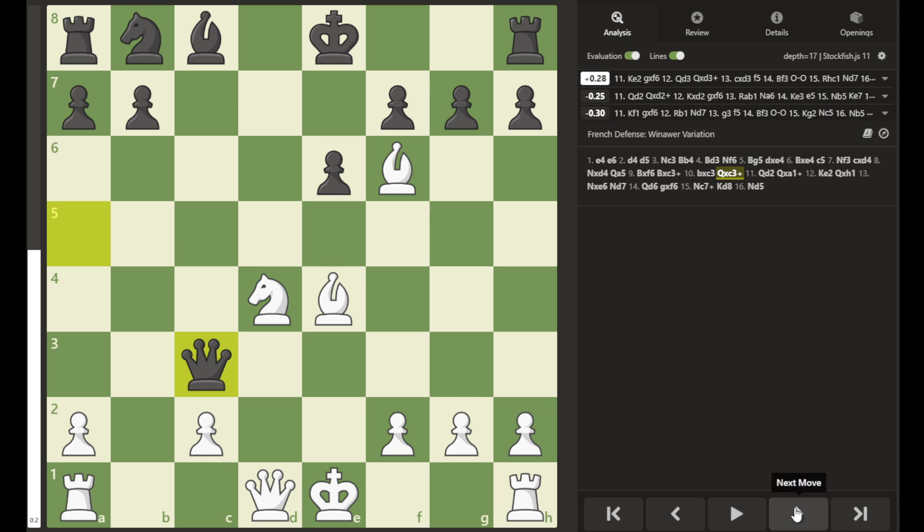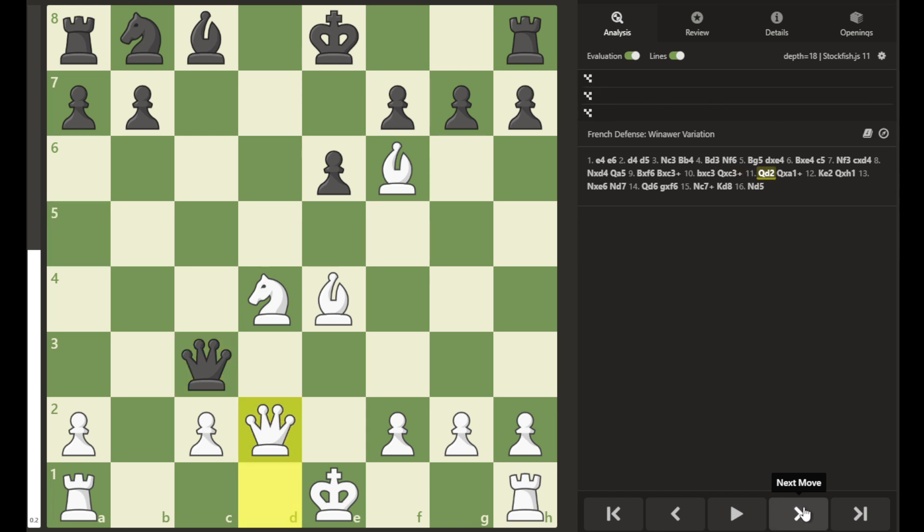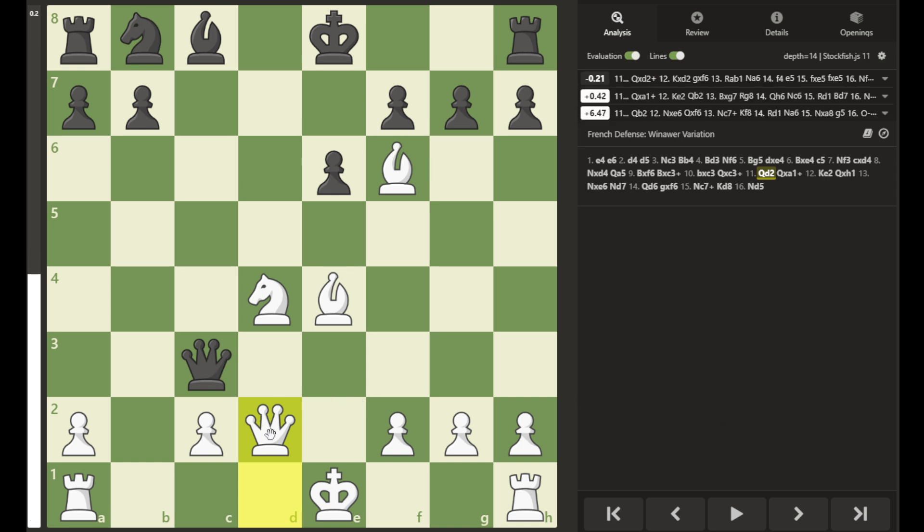White has the option of retreating the King and leaving the Queen to defend this Rook. But here the Queen moves up to block this attack on the King. Black should probably just capture this Queen — after the Queen trade, Black will be able to capture this Bishop and will be up a pawn in the endgame. But here, Black gets greedy.